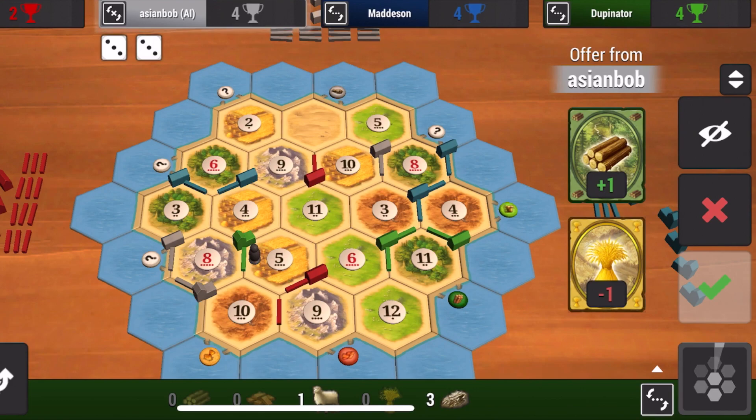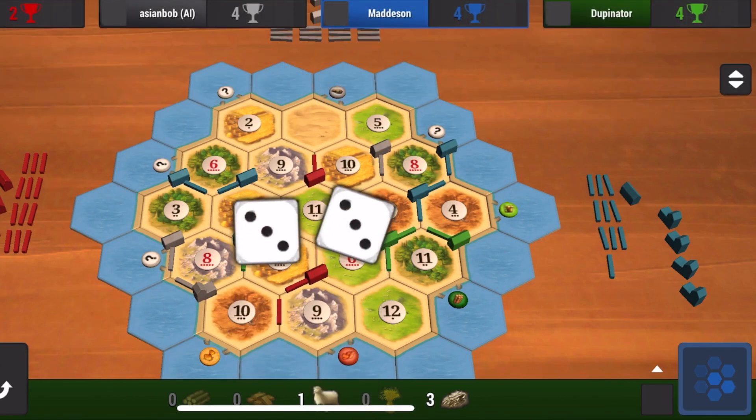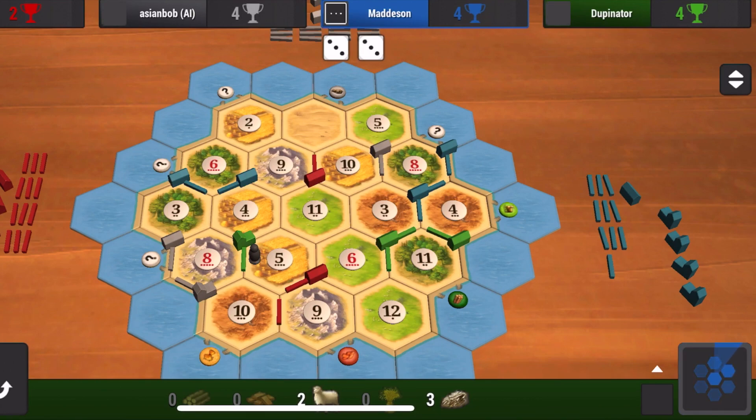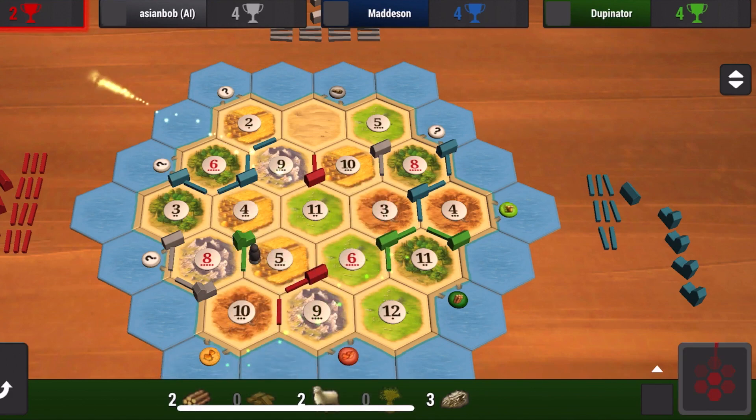I always like to build settlements that have a brick and a wood of the same number, especially in Cities and Knights, because you can use the Alchemist to force that number to be rolled and essentially guarantee yourself roads for that turn. At this point I have one city and two settlements, and I'm looking to get another city before expanding out with roads and settlements. You want cities first — build up before you build out. If you build out you're taking over areas, but building cities means every roll doubles what you'd get with just settlements.